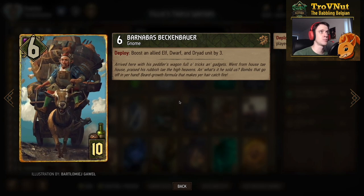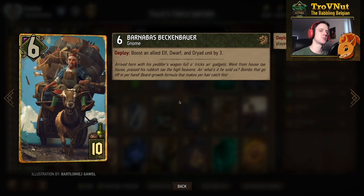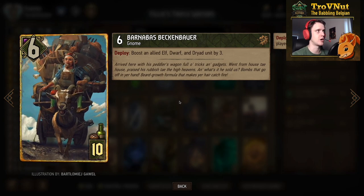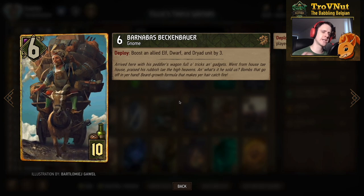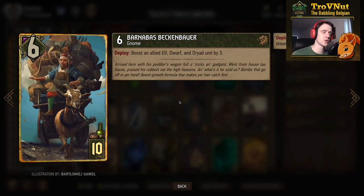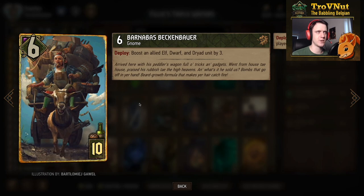If you have one Elf, one Dwarf, and one Dryad on the board, Barnabas is a whopping 15 points. On top of that, he'll most likely trigger harmony on most of your cards. He usually gets removed because of his strong harmony ability, so if he's gone, Barnabas is the second Gnome - meaning no Gnome was on the board before, making him a unique tag. He functions really well as a finisher.